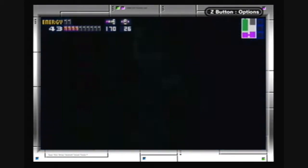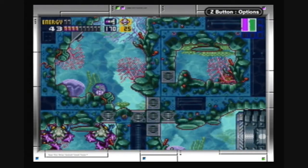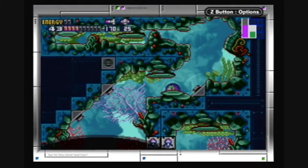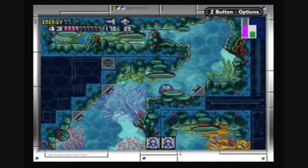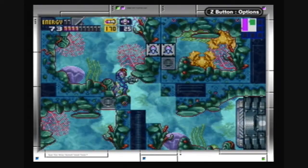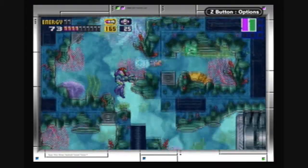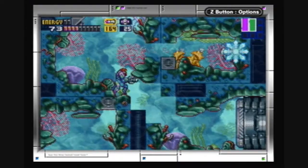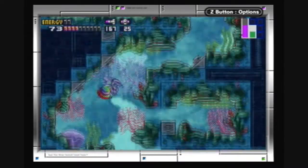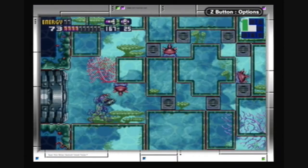Let's get an energy tank. The way to get an energy tank is to kill all these enemies here — a power bomb works well. Let them reform into golden enemies, then just kill the golden enemies. Killing the golden enemies will open this door down here; it doesn't open until you kill the golden enemies.